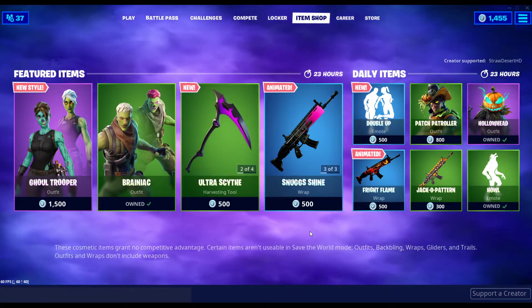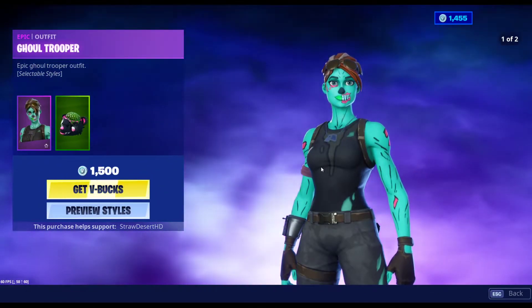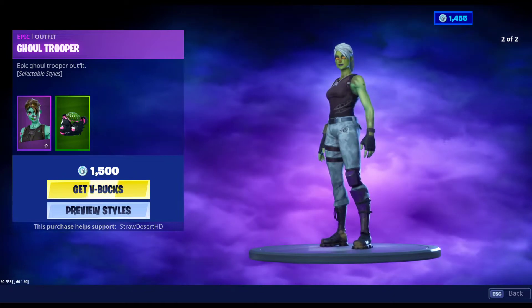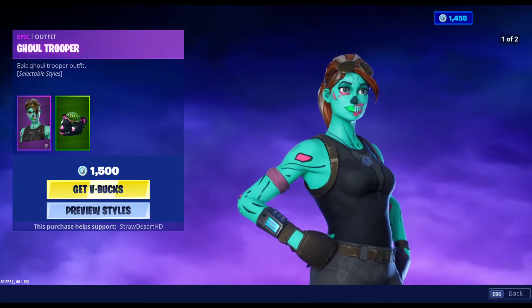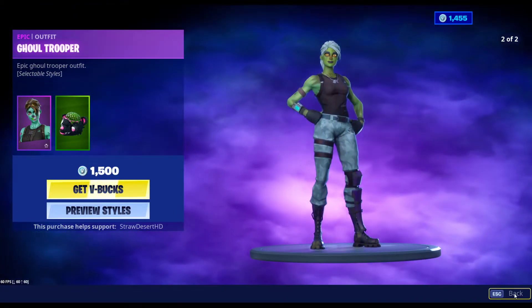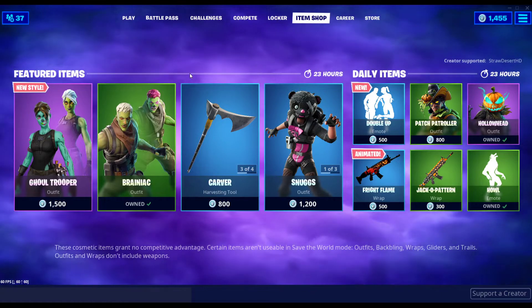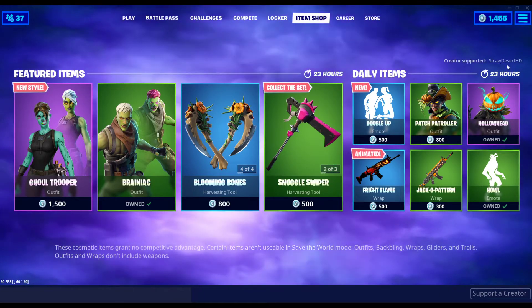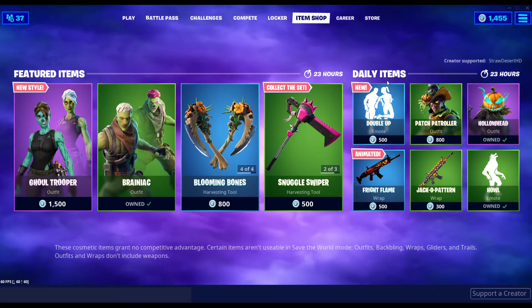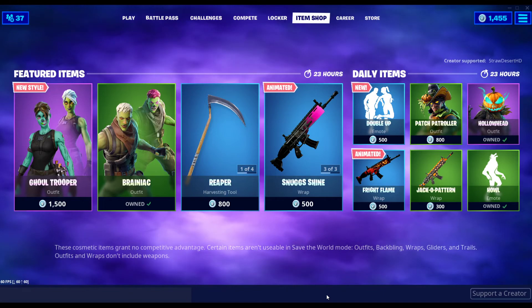That is everything in tonight's item shop. This is a great selection. Kind of wish that they had lowered the price of Ghoul Trooper, but Ghoul Trooper is back, which hasn't happened in over two years. Make sure to use creator code STRAWDESERTHD if you want to buy something from tonight's shop — it would help me out tremendously. I hope you guys have a great night and great morning. I'll see you tomorrow.